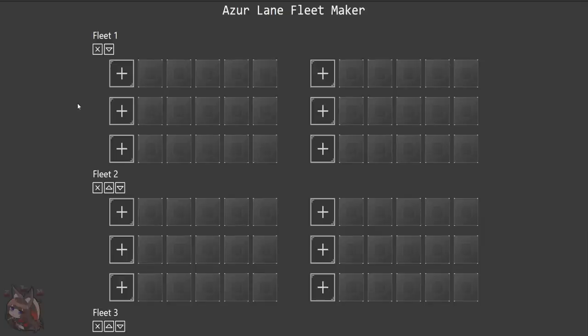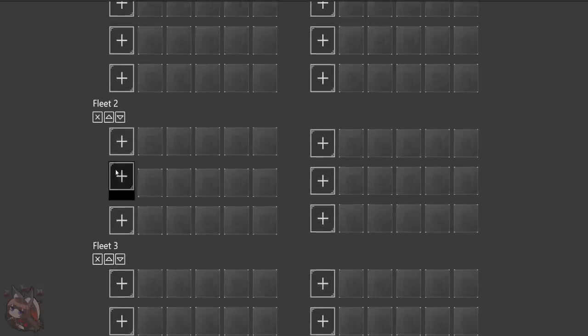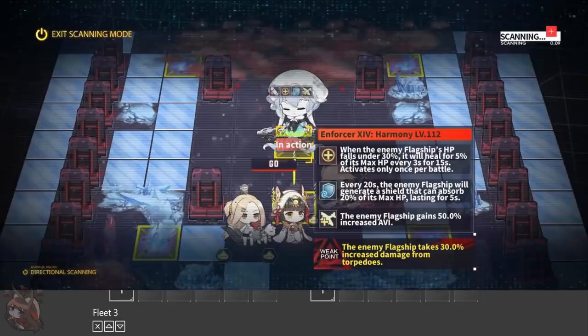Let's get into the fleet building. I like to recommend that a person has four fleets: three of which are boss fleets and one of which is a mob fleet. Some people like to have two boss fleets, a mob fleet, and an auxiliary fleet because of ships like Perseus and Casablanca giving cross-fleet buffs. But your hardest content is going to be abyssal zones — those are also going to be your best drops per time invested, so you need to clear all of those. That's priority number one, and those are going to need boss fleets.